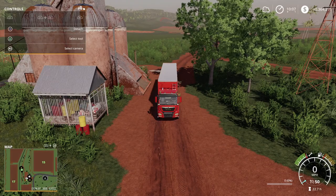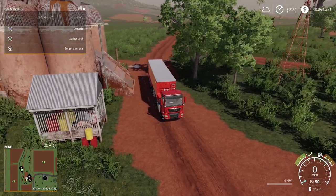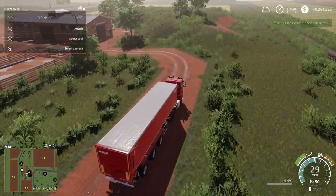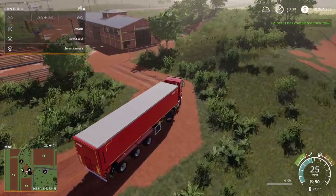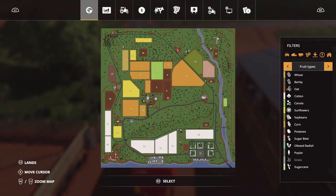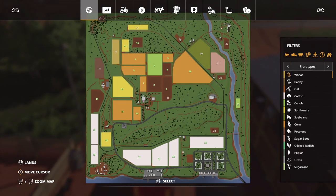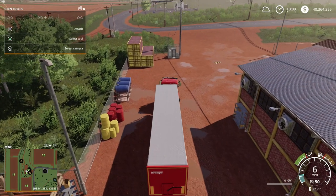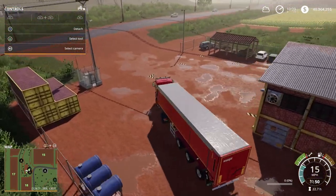For now, we just gonna bring our beef back to the main farm. We'll tally up to see which fields still need to be harvested and which fields have already been harvested. As you can see, we got cotton growing down in the southern part of the map. We got some fields ready to be harvested just about, and then some gonna be harvested in the next trimester phase.